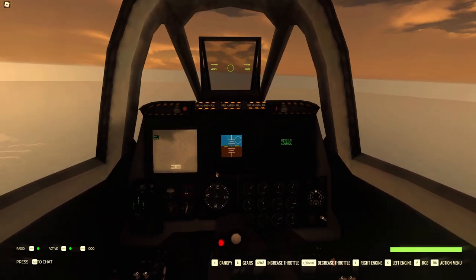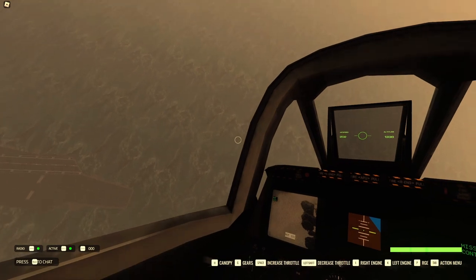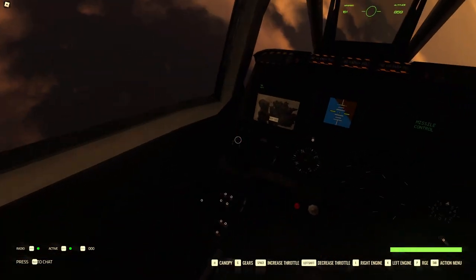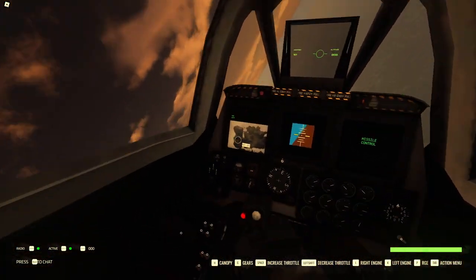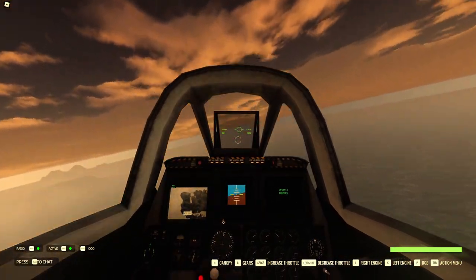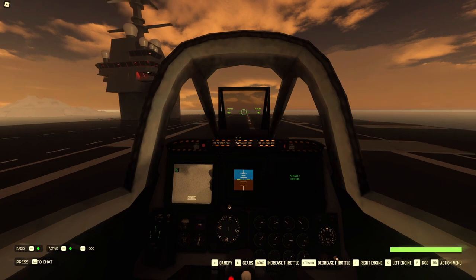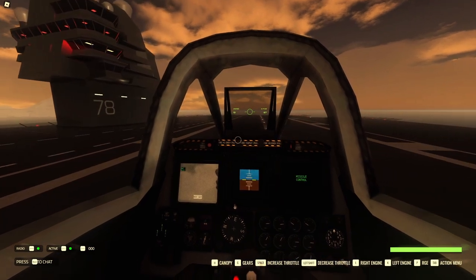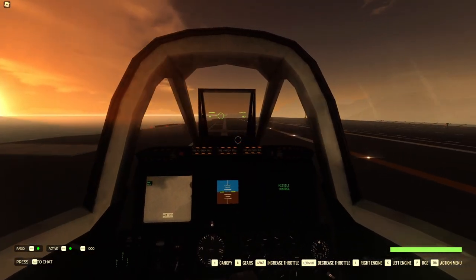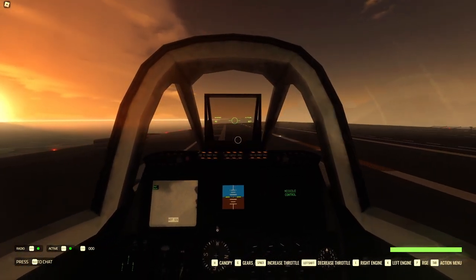I'll kill my engines and decrease airspeed fast. A good landing speed for the aircraft carrier is around 160 or below. Make sure your gears are down — if these three little indicators light up green, that means your gear is down. And just like that, we've landed. Also, make sure not to fall into the yellow outline — there's no barrier there, so you just fall straight through it.